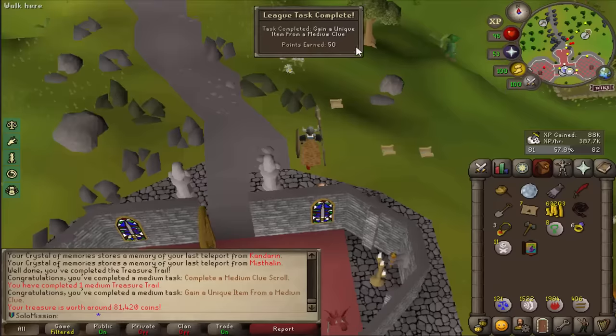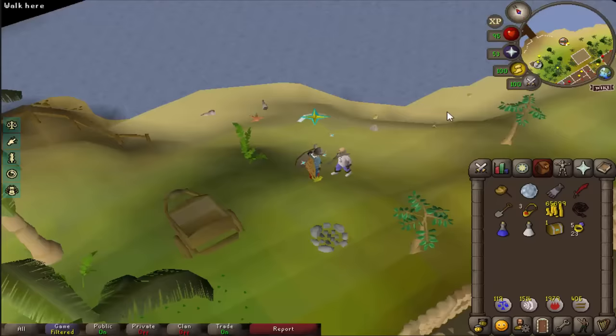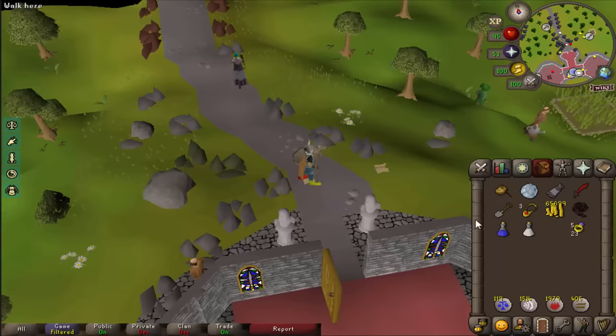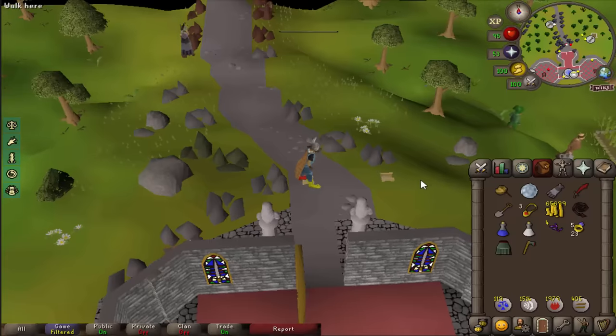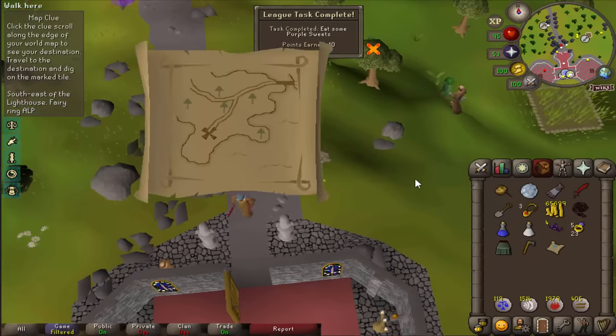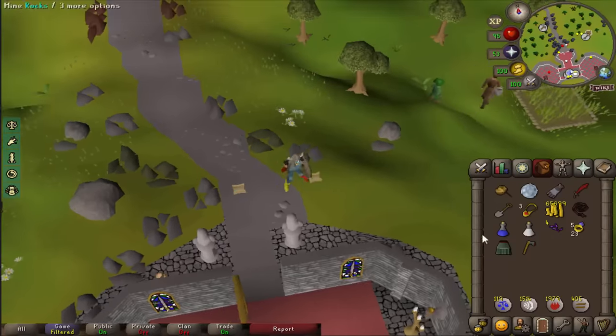That's a unique double task, double points — 100 points total. I got another clue scroll from the cockatrices and we got some purple sweets — that is a task. Don't even care about the 10 points because I just want to get as many tasks as I can to get to my third area.